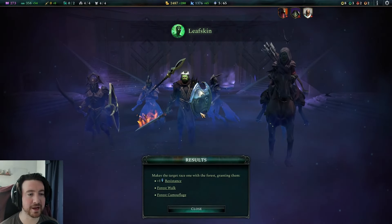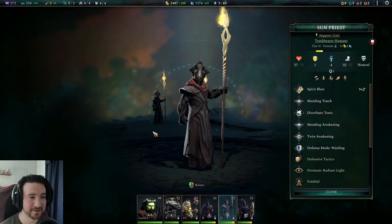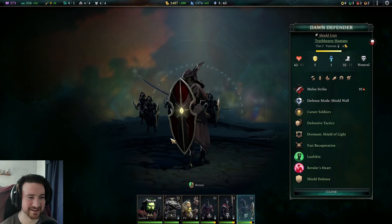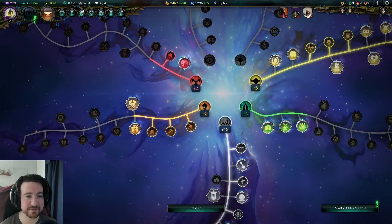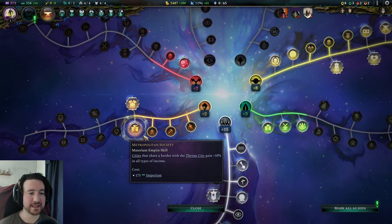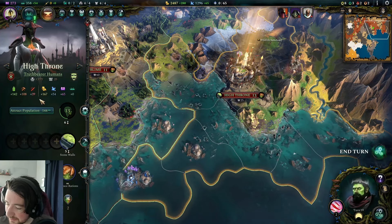Frederick is gonna be green — he's green! He looks goofy now. Oh Frederick, I'm so sorry I made your people green. They don't look right anymore. That's kind of funny. Okay so we want to queue up — actually we're gonna need the blood fury weapons. Breastplate of the Champion: cities that share a border with the throne city gain 10% in all types of income. Let's test it — we go up to High Throne.